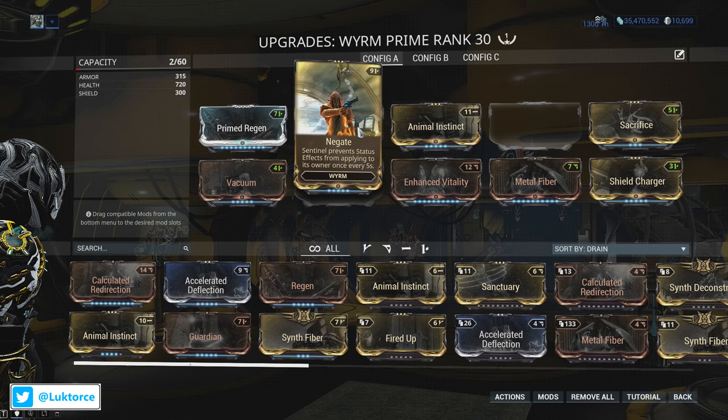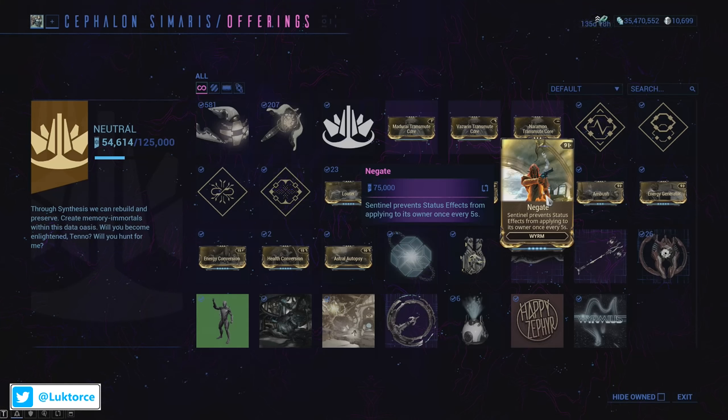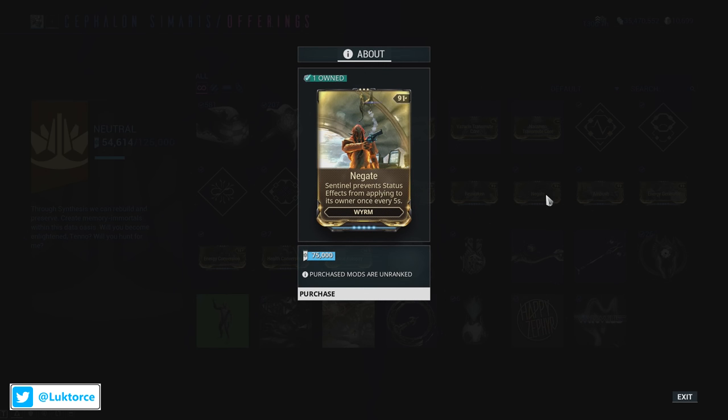You'll notice that Worm's Negate mod is sitting pretty high up there on the top row. Let's jump down to see Cranky Cephalon Samaras, because his offerings is the main place you can pick Negate up from. Negate will set you back 75,000 Samaras standing, but it's definitely worth the asking price.